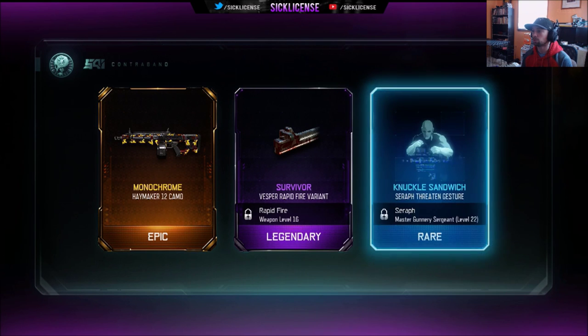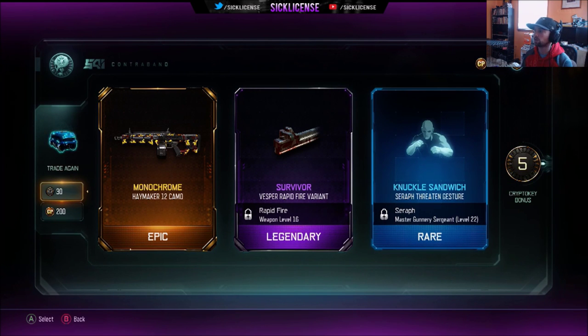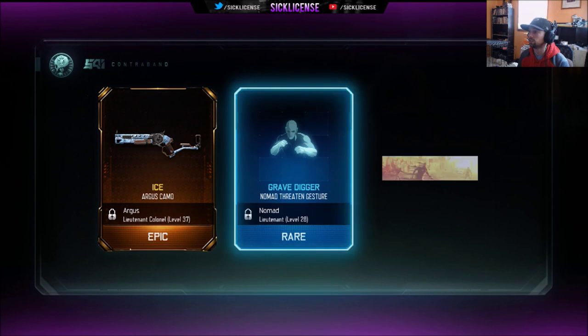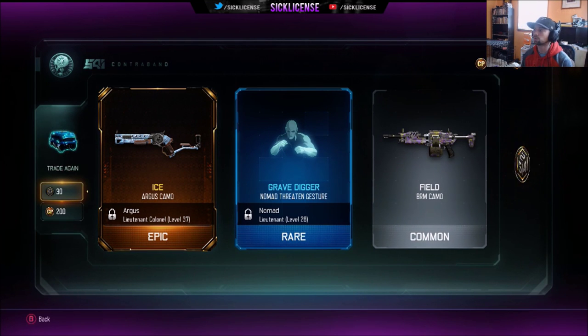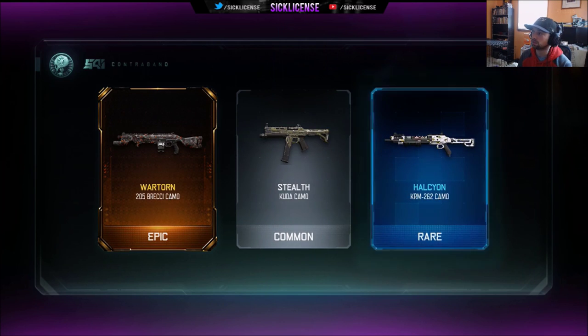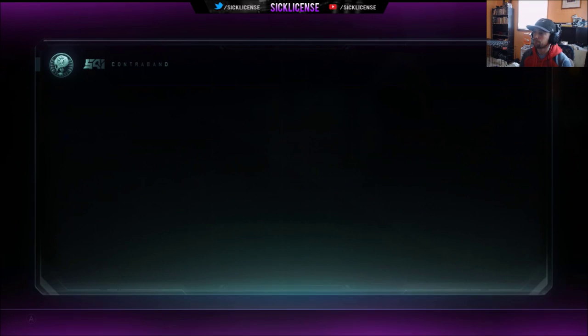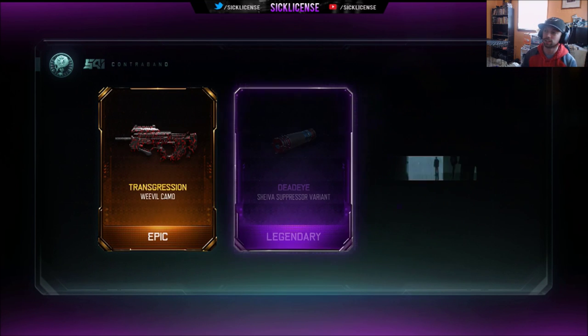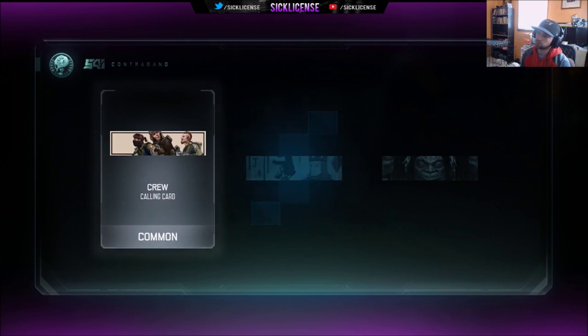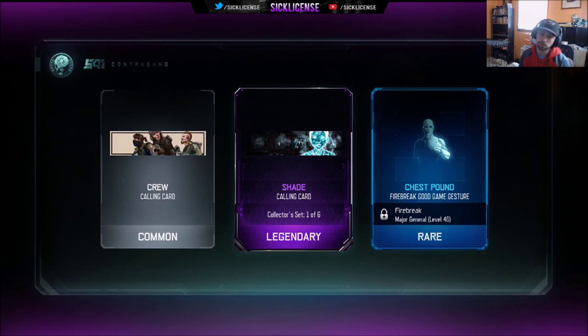It's for the Haymaker — Vesper rapid-fire variant, I may use that. Knuckle sandwich, we'll see. Argus camo ice for the Argus — I don't really use the Argus, I've heard it's really good. War torn for the shotgun, stealth, and holochrome. Biggest ones I want are royalty and transgression. For the Weevil — good, because I use the Weevil dead eye which is the Shiva variant, suppressor, via crew.